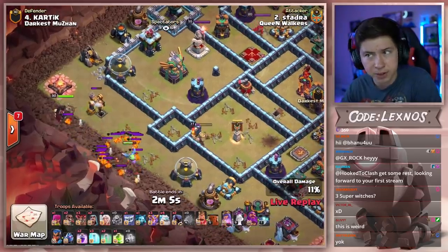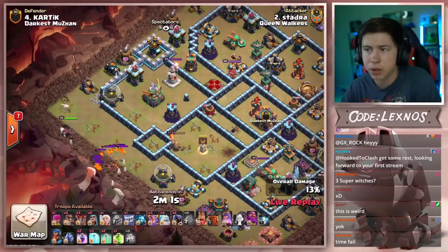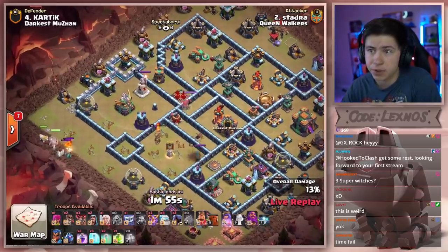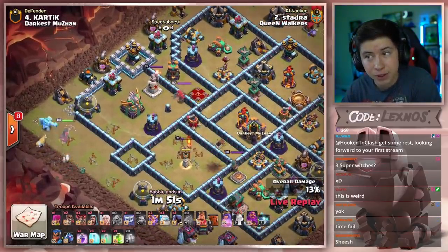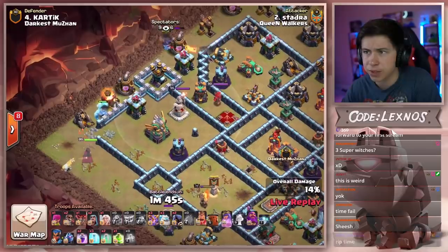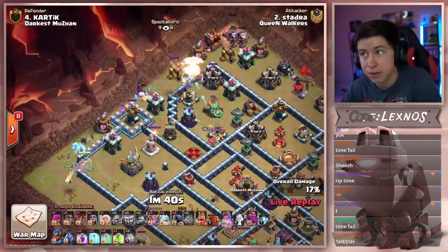We got the lava pups to deal with, but we're just going to drop the queen right there. We want her to walk into the eagle artillery compartment. Less than two minutes to go. I'm a little concerned for time here. Queen has the unicorn to assist, an ice golem out in front. He only has one healer in this army composition. Normally you see four or five healers with super witches, but he decides to bring a ton of ice golems instead of healers.